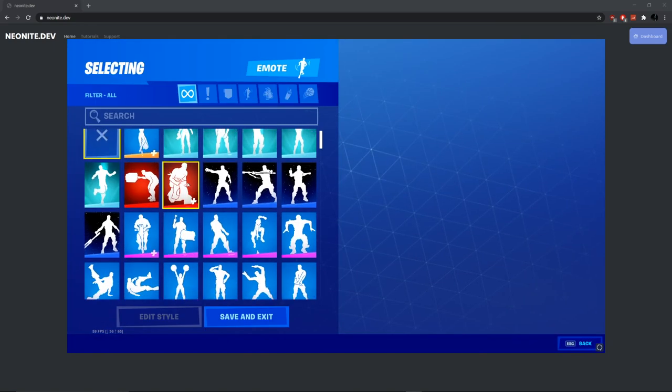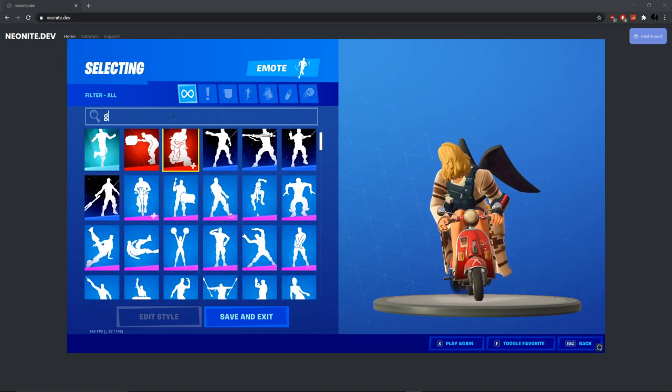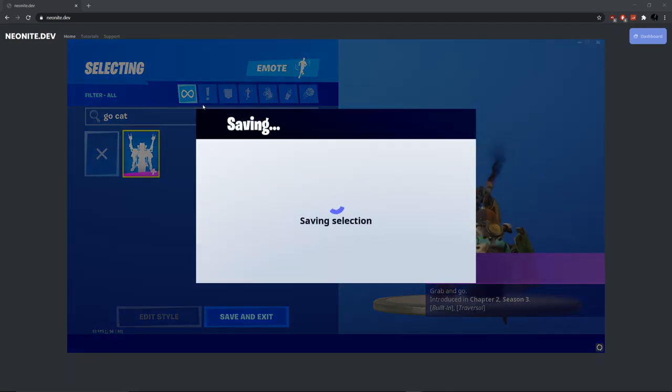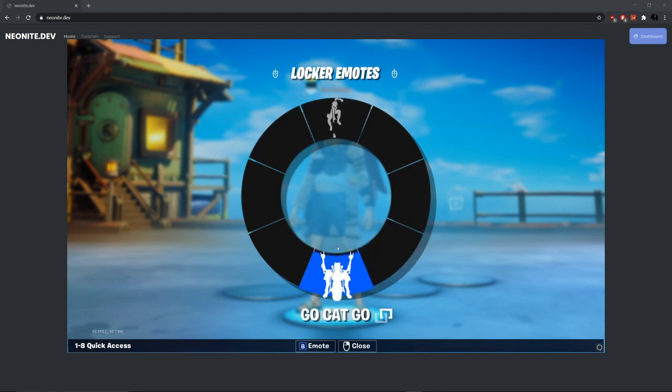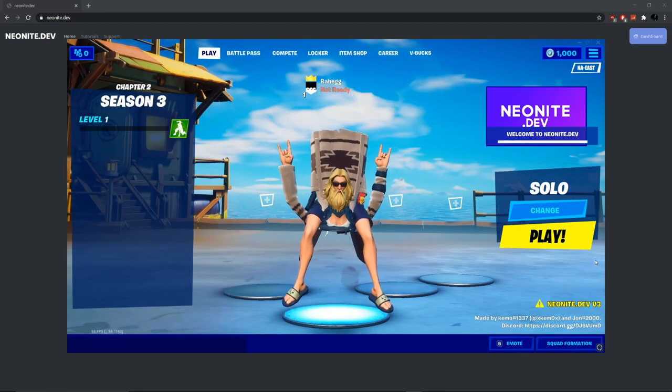Now you can do scooting, you can really do anything, but the funniest one is of course 'go cat go.' This one is definitely the funniest emote, especially on Dad Bod Jonesy. Oh man, that looks so weird.